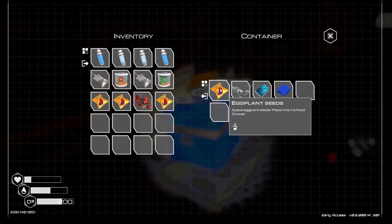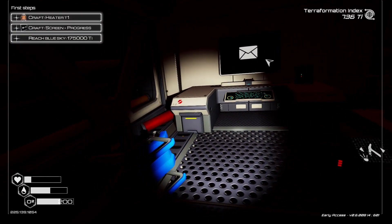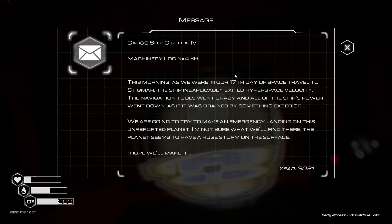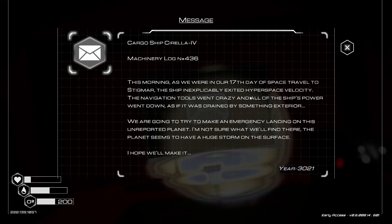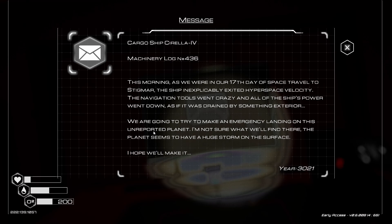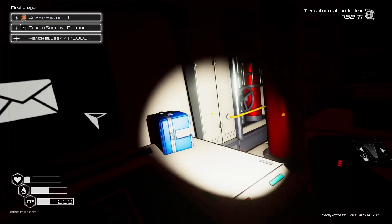What's over here? Seed, seed, blueprint, fabric, aluminum. Man, a lot of valuable stuff in here. Anything we can break down? Read message. Oxygen is going down, so let's read quick. 'Cargo ship Sorella. This morning, as we were on our 17th day of space travel to Stigma, the ship inexplicably exited hyperspace velocity. The navigation tools went crazy and all the ship's power went down, as if it was drained by something exterior. We're going to try to make an emergency landing on this unreported planet. The planet seems to have a huge storm on the surface.' That's in 3021. I'm not sure what year it is now, but I'm going to say it's later.